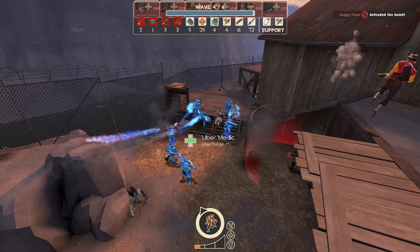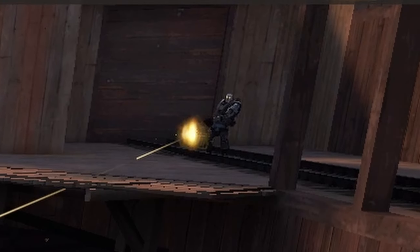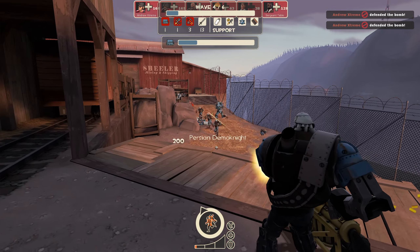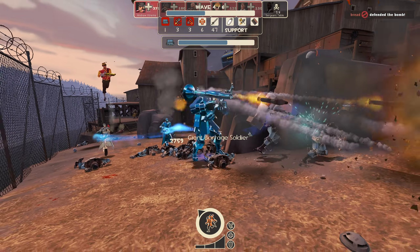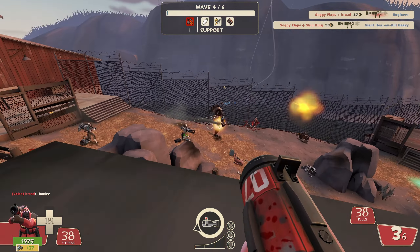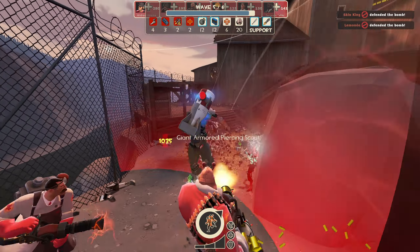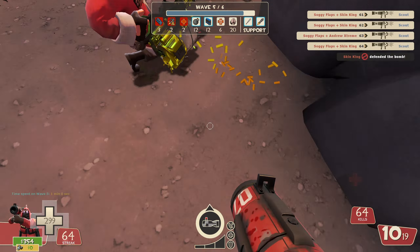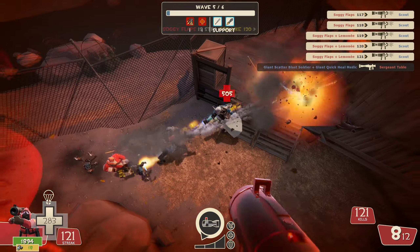Wave 4 started with burst soldiers pocketed by uber medics. Even with giant bowmen and banner soldiers, there was no challenge here and it made me want to fall asleep. A strange bot I noticed was a brass beast heavy standing behind the back lines with sniper AI — they were way back there dealing basically zero damage. There were 72 demonites that spawned with the last tank of the mission, but it's disappointing they were only perched in persuader demos — I was expecting at least a couple using the islander or skull cutter. Wave 5 started with giant armored scouts that dealt extra damage and penetrated through players, but they all died pretty quick. The sniper bots this time were direct hit soldiers with crits that did literally nothing for the wave. There were also two groups of crit-boosted demos — regular and burst fire — and the next few giants did not prove much of a challenge.